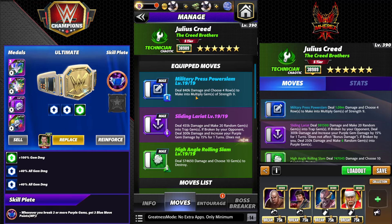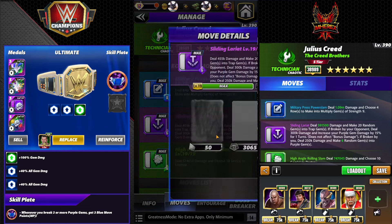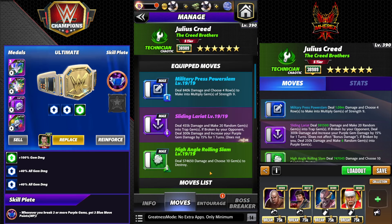The trainer setup for this has to be exact: Military Press Power Slam — choose four rows to make into multiply gems of strength 9. Sliding Lariat is 6 MP purple, makes 20 random gems into traps. If broken by your opponent, increase your purple gem damage by 15 for one turn — you'll see later in the video that this does not work after the sub, so it's basically worthless right now. If broken by you, deal 250k and make three random gems into purple gems.